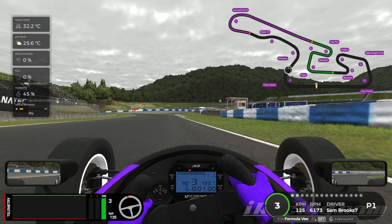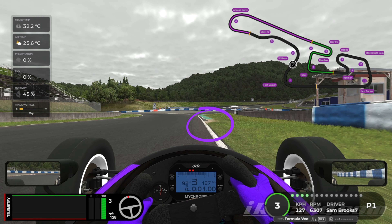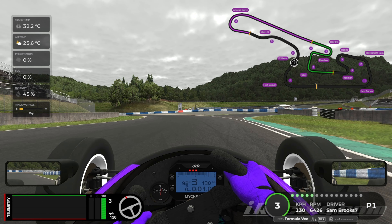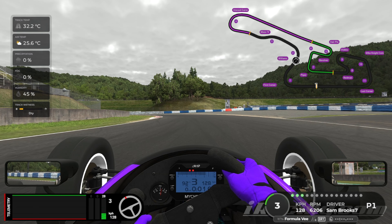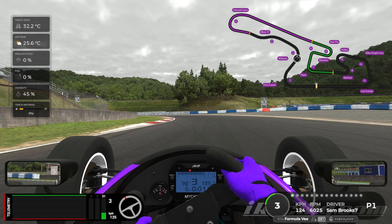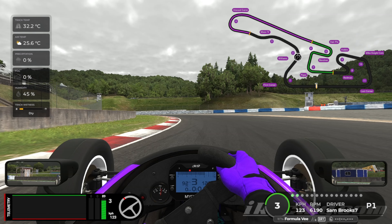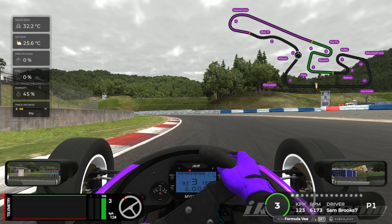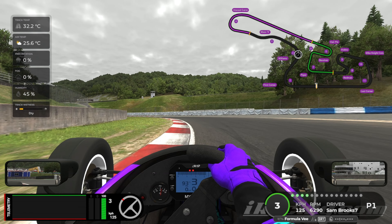For turn 2, all we're going to do is a lift. Once we get to this patch of mud on the right-hand side, we start our turn left. Once we get halfway across the track, we come off the throttle down to about 20% and then immediately start building it slowly back up to 100%. So we're on 100% throttle nice and early because we're going to be on the throttle all the way through turns 2, 3, and all the way into turn 4, the Atwood Curve.